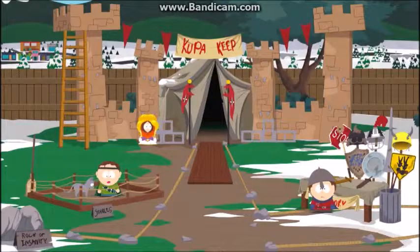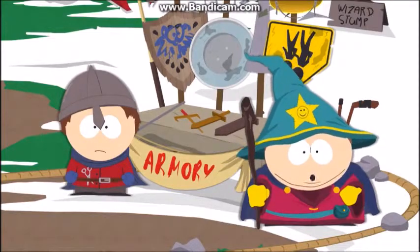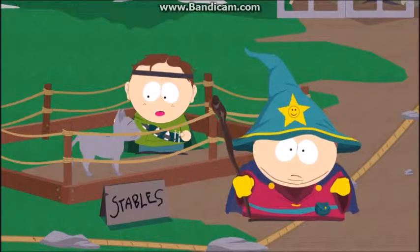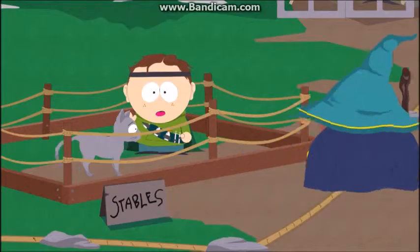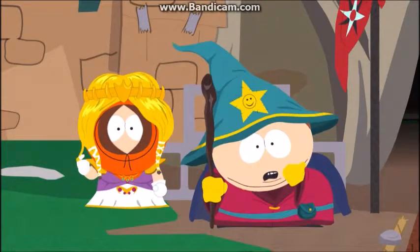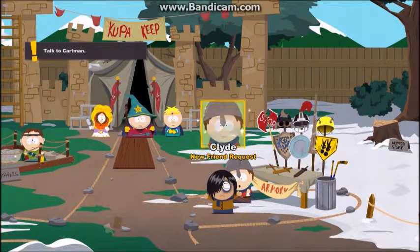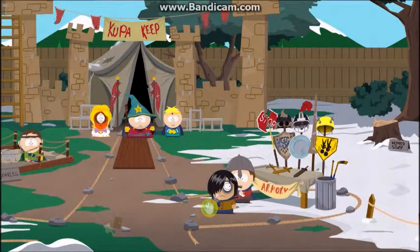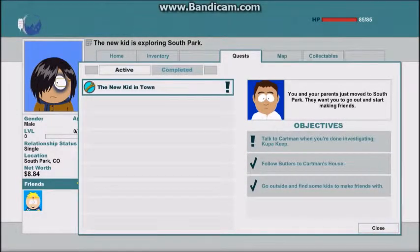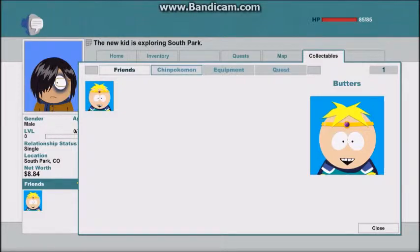Welcome to the Kingdom of Kupa Keep. I'll probably end it pretty soon here I think. Armory — here you can see our master stable, overseen by the level nine ranger. And here of course is the breathtaking and lovely — the ferris mate. Relationship status: single. Location: South Park, Colorado. Net worth: okay. Just the one friend.